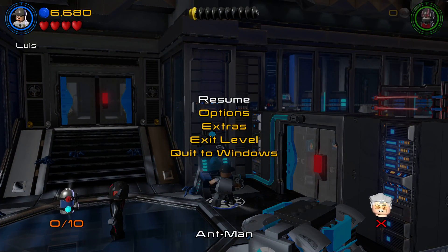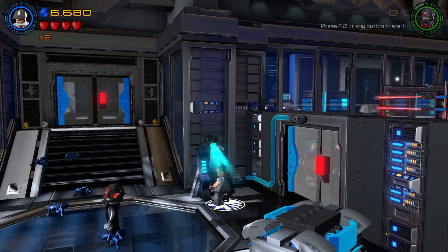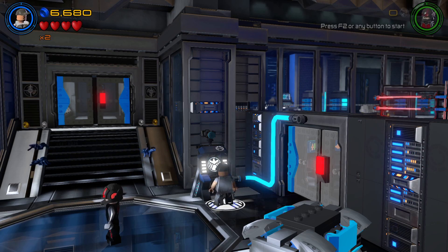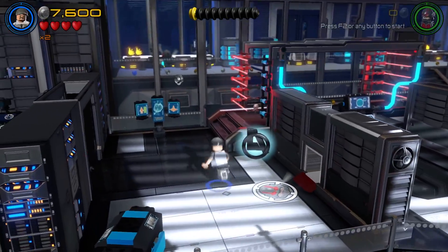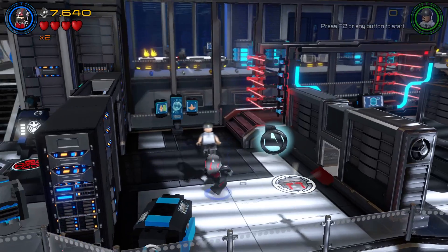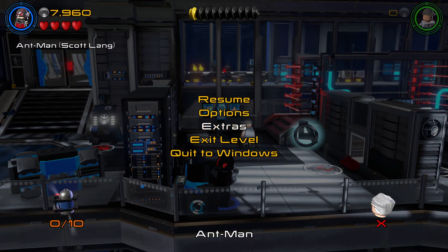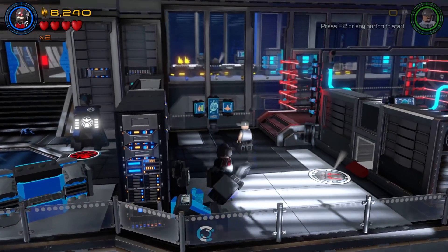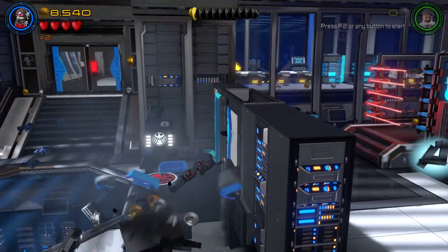As far as collectibles, there's only 10 minifigs and a Stan Lee in Peril. There's no red bricks, and maybe there's no true Avenger level. We don't need to worry about any of that at the moment — we need to just get through the story. And yes, there is a true Avenger bar.